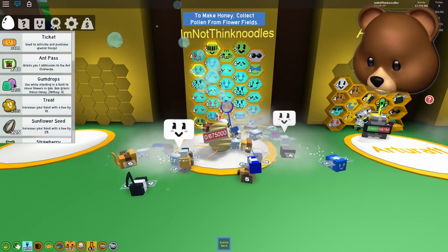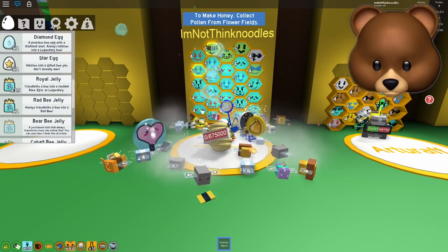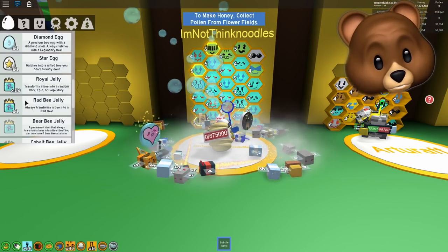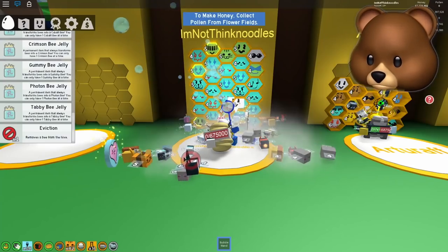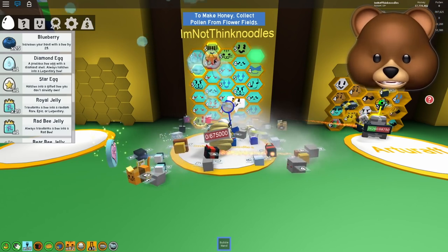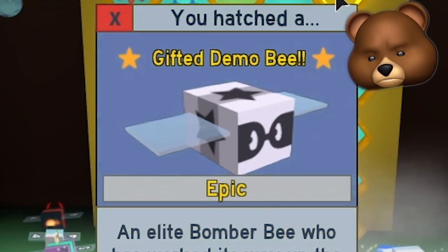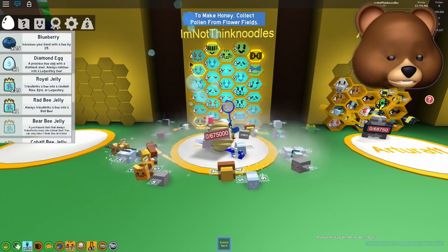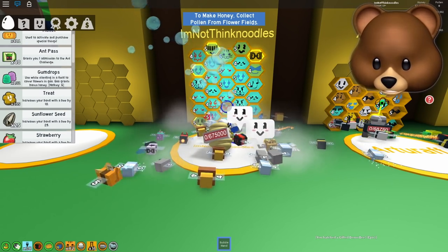Before we do that though, because we're gonna be probably switching some of these out - it hatches into a gifted bee you don't already own. So do I have to replace a bee with this? That actually worried me. So this is a bee that we want to get rid of - we're gonna get rid of the bomber bee. We're gonna put a gifted bee here. Are you guys ready for the fourth gifted bee in my hive? It is a demo! It's just epic. That's actually good because besides that bomber bee, I didn't have any bees that worked well with sunflower seeds.